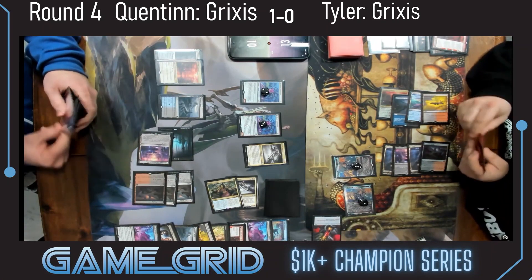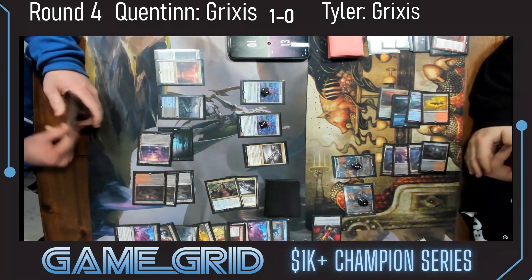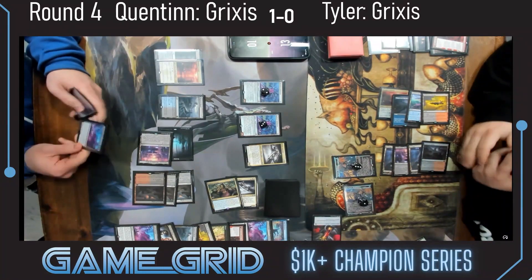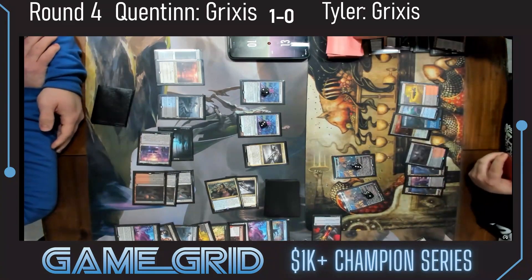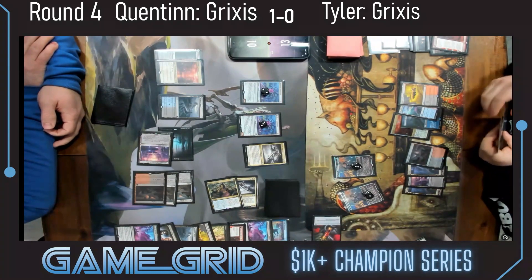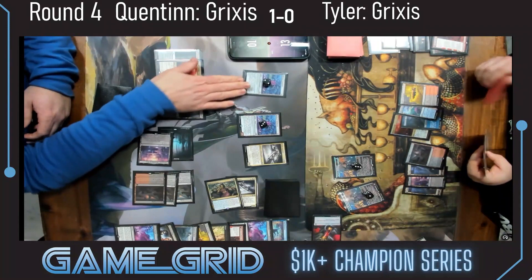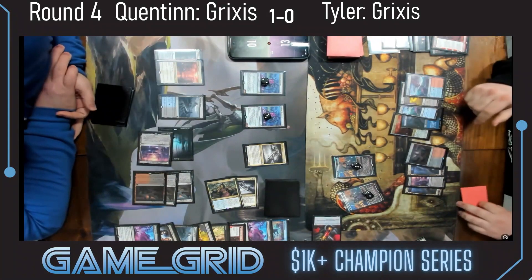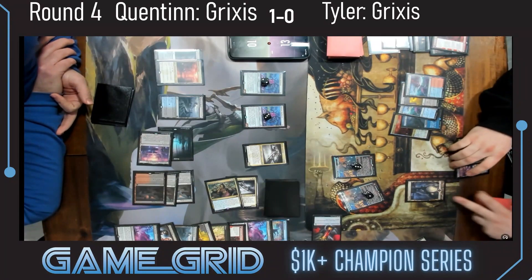Quentin can crew one of the Bankbusters and get in for four if he wants to leave Shieldeds down. He opts not to, valuing his life total — he's a little behind on life. I honestly think it's another instance of Quentin just valuing the card from one of the Bankbusters along with the life. Very much about resources in this game. He's only got one mana available — oh, those lands weren't tapped since he didn't have to cast the Braids.